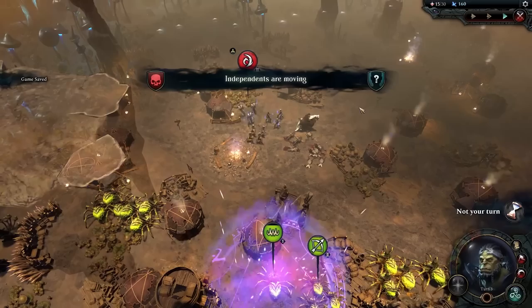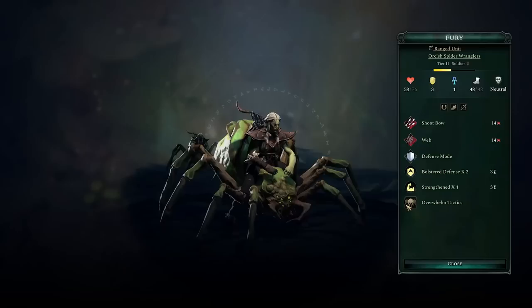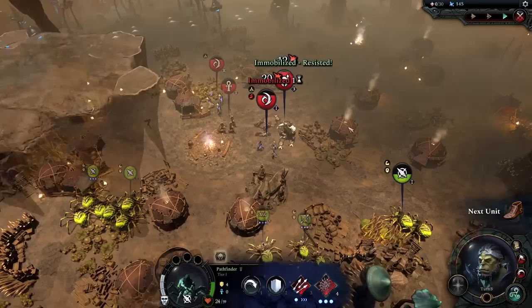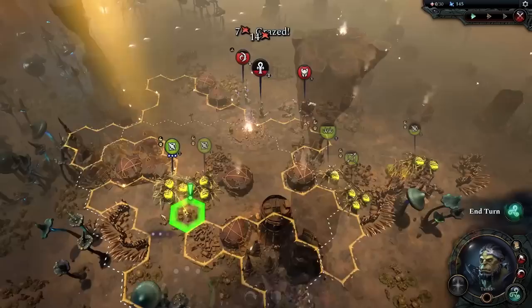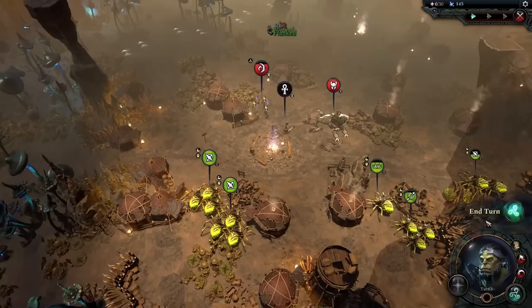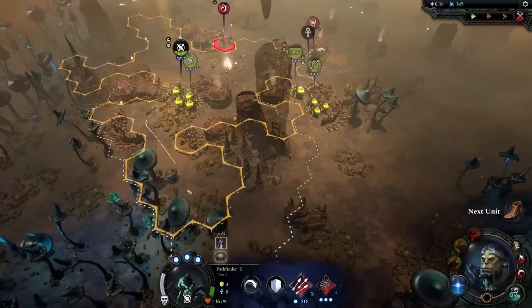I'll throw a web hitting two targets — a perfect kill. Two enemy units dead from just web attacks in turn two of the battle — that's the power of web. They used the star purge so they no longer have it. Let's throw more webs: 42 damage — perfect. I'll cast call of the wild again. I lost two scouts, which is understandable and totally fine — scouts are expendable; the real unit I want is the fury.